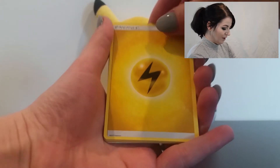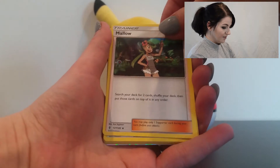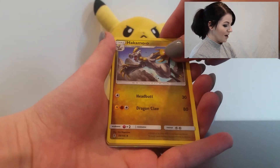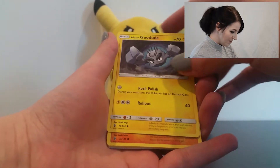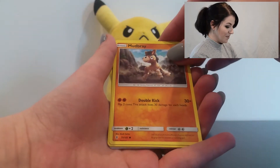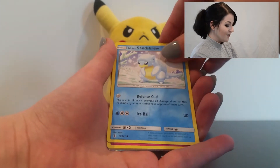First pack — let's see how we go. I really hope we get a Solgaleo or Lunala — that would be absolutely epic. We've got the lightning energy, Mallow, Altar of the Sun, Komala, Geodude. This is the first time I'm seeing these cards — Mudbray, and Sanctuary.